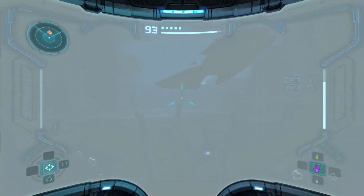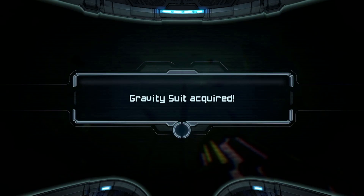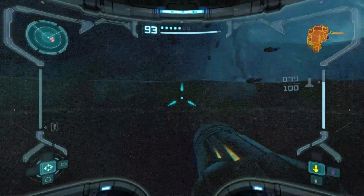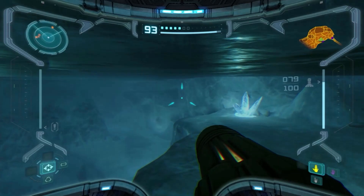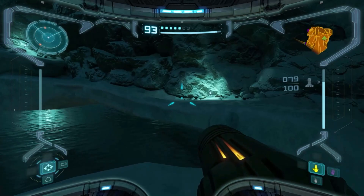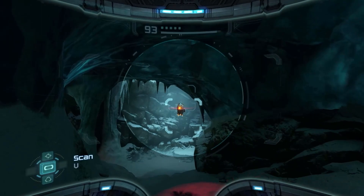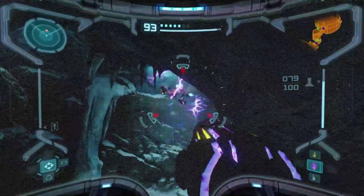Gravity Suit acquired! No longer are we affected by a liquid environment with physics — we can now jump normally and walk normally in water. On top of that, they also clear up your vision, not that that part really matters much; it only really comes into play during these sections. Now we can access a lot of items underwater we couldn't before. In fact, I showed one off earlier this very video at the Frigate Crash Site — there was a missile that if you aim a jump properly you can get on the first visit.